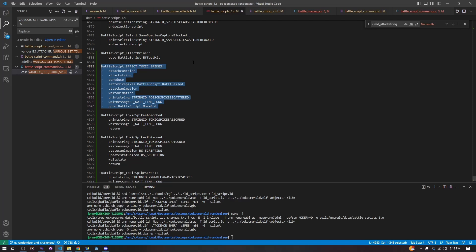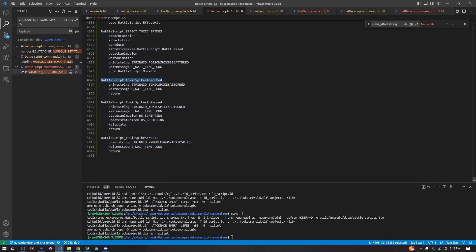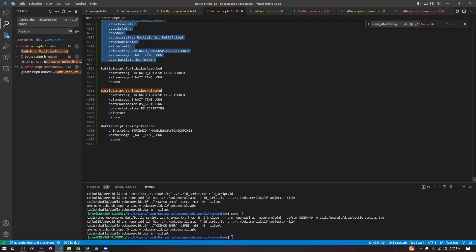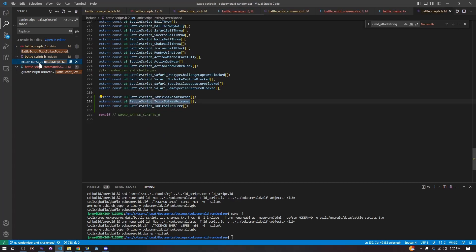That handles all of the new strings for our new move. So we have: wait message, wait time long, g_battle_script_move on. That's all of the battle script for setting toxic spikes. But there is more, obviously—we have three more commands: battle script toxic spikes absorbed, battle script toxic spikes poisoned, and battle script toxic spikes free. We're going to look at poisoned first. This is the script that runs when a mon switches in. These battle scripts are connected—there's one connected to every effect, but we can also add others that are called from C by changing the instruction pointer.